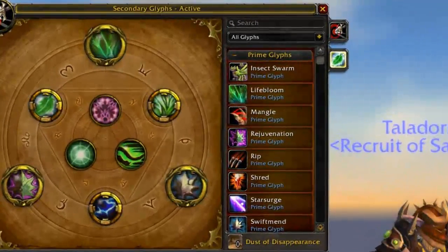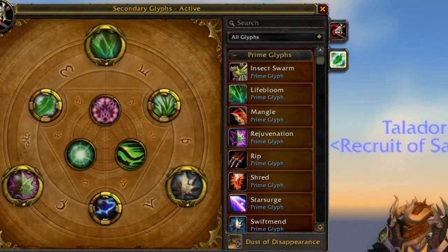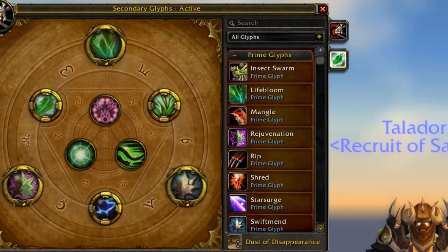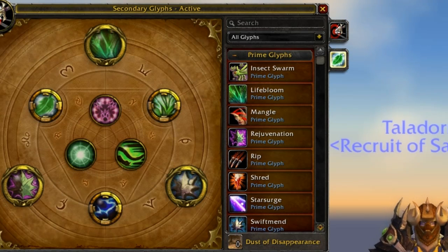Hey everyone and welcome to Setheldor's World of Warcraft guides. This one's going to be on Resto Druid Glyphing, and I'm going to attempt to go over PvE, PvP, and PvP team glyph setup. They'll all be kind of similar, but there will be some subtle differences that can make or break a fight, so be sure to pay attention. If you have any questions, please post them in the comment section below. So without further ado, let's get on.